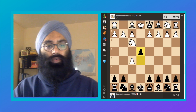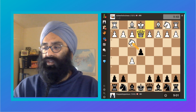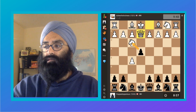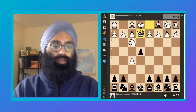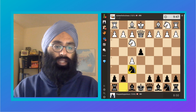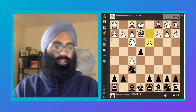So the Queen comes here — this is kind of a natural move. What do I do now? What have I gotten myself into here? How about we just defend the pawn? I like that. Good, solid development.